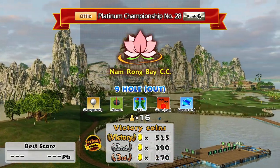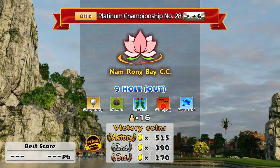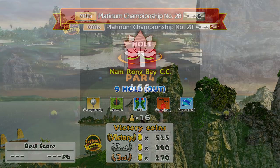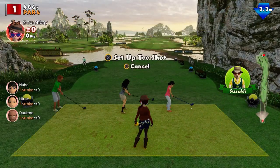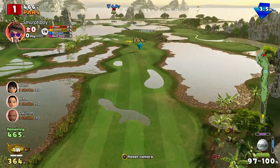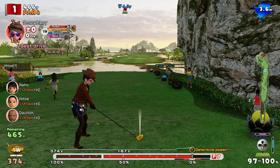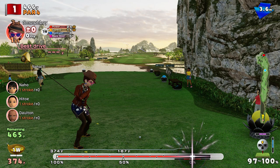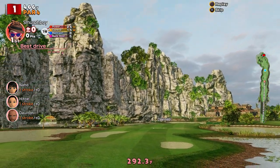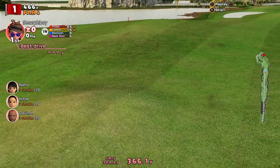Welcome back everybody, this is Everybody's Golf on PlayStation 4. We managed to find a championship with a setup I've not played — Namrong Bay, Championship Tees, Normal Cups, Normal Wind as well. So we'll see how we get on. Playing with the big clubs obviously, I want to set a good score, although custom clubs come with their own troubles. Championship Tees means longer holes and sometimes a completely different layout because the tee ground is in a different spot, which changes all the angles on the course.